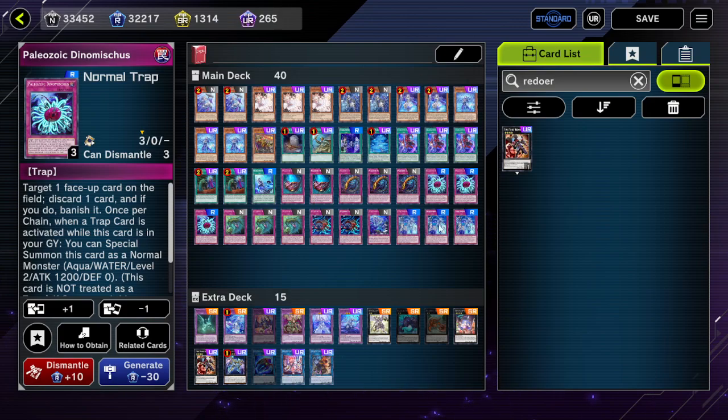Paleozoic actually has some synergy with Tier Laments, and I'll start off with this one: Paleozoic Dynamiscus. Target 1 face-up card on the field — that is cost — discard 1 card, which is clearly for effect. So Paleozoic Dynamiscus would actually trigger Dark World cards, and since it discards for effect, it triggers Tier cards, Dark World cards technically, but whatever.